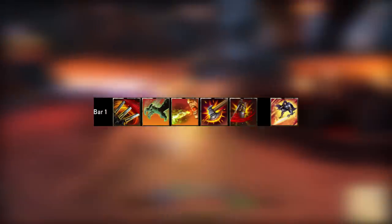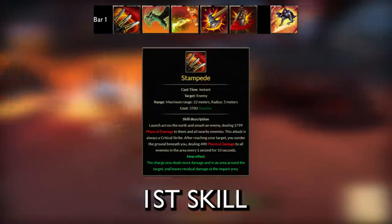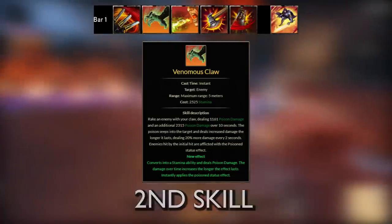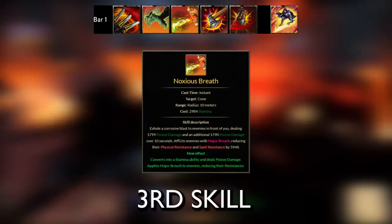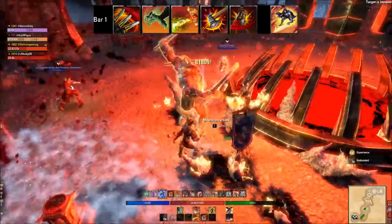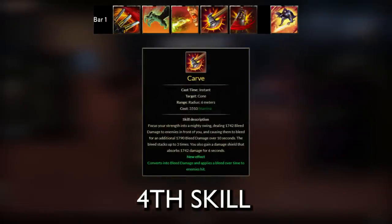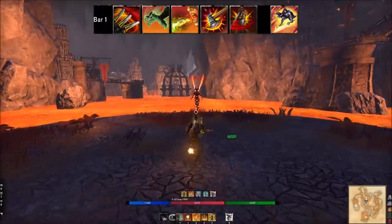For the two-hander front bar skills: Stampede is your gap closer with a massive AoE damage over time effect — don't prioritize keeping it up at all times, but it's very juicy. Venomous Claw is a 14-second damage over time, your hardest-hitting single target DoT — do not recast it early, let it run its full duration since damage ramps over time, then recast. Noxious Breath is another hard-hitting DoT but it's a cone AoE — consider single target versus AoE when deciding whether to cast it over Venomous Claw.